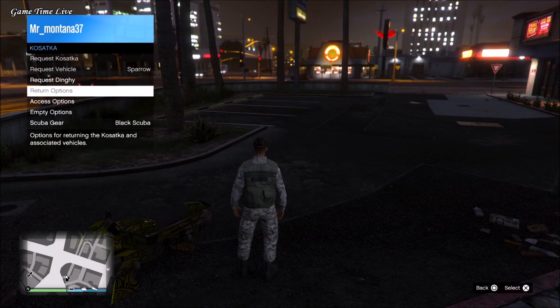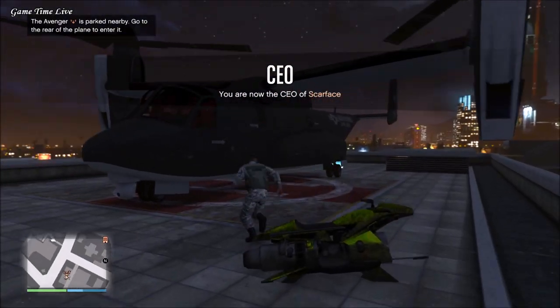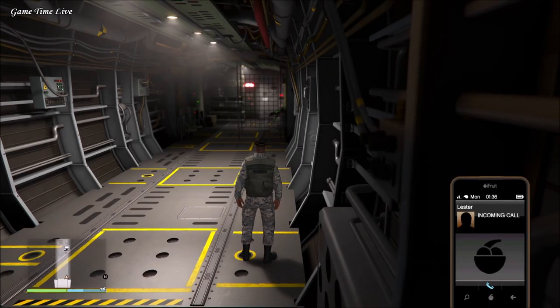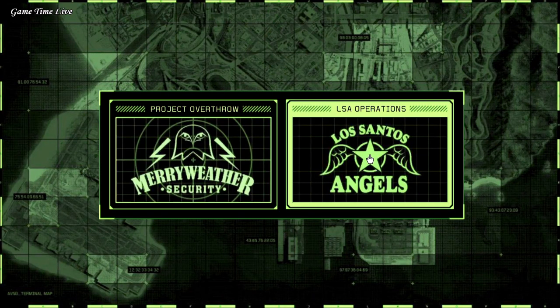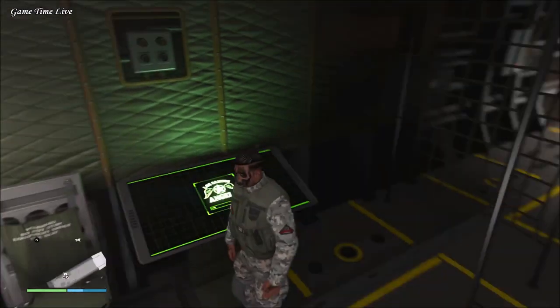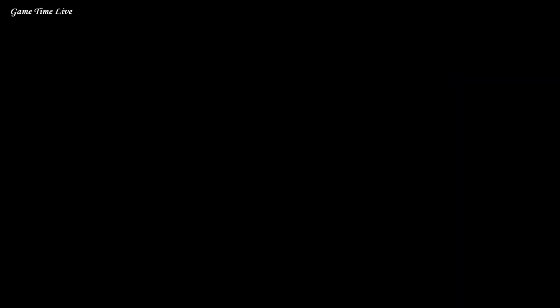First of all, I'm going to show you how to get the original Meriwether outfit. For that, you need to have an adventure purchase and you also need to be registered as a CEO. You're going to enter your adventure, walk over to the screen right here, and click on the LSA Operations missions. You're going to load up the mission called Surgical Strike. Play through the full mission and you should get the Meriwether outfit — after completing it, it will be unlocked inside your special outfits.